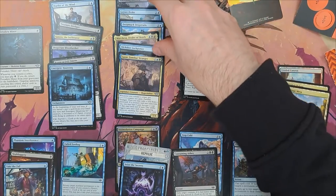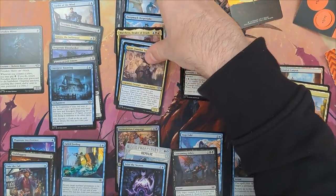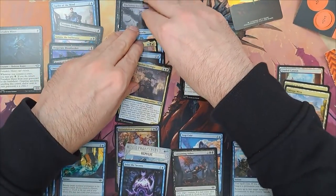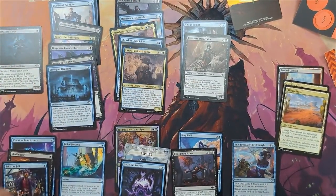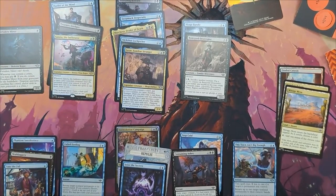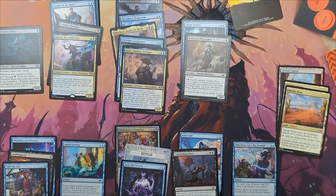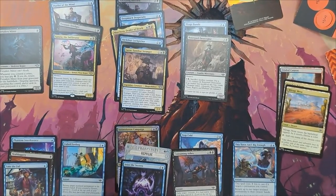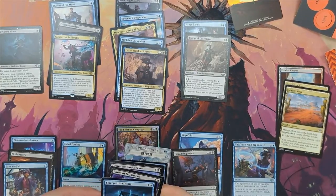Agonizing over the last few cuts, I end up cutting most of my four-mana cards. Eventually I cut the 3/2 flyer, which is a really good creature, but the ability does not do enough for me because I don't feel like I have enough impactful instants I want to keep up.